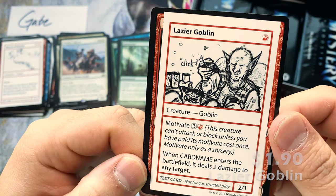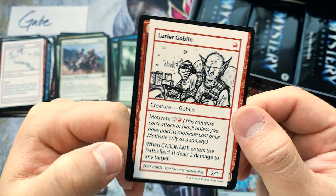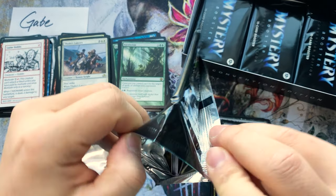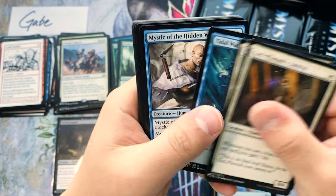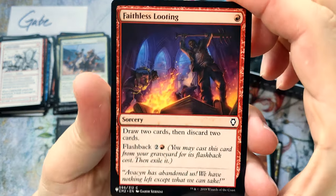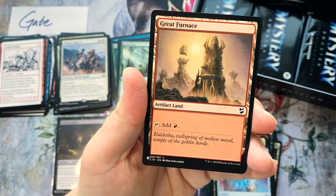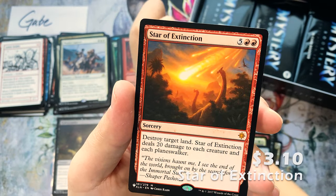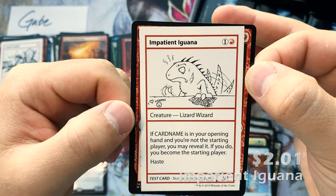Lazier Goblin — this is actually pretty good. It's basically a Shock on a stick, and if you pay four more mana you get a 2/1. Even if you don't pay the four mana, you can still sacrifice it and it still counts as a creature — it's pretty good. Faithless Looting — of course that card has been banned in Modern. The Rocks, Warm-Up, Great Furnace, Brimstone Dragon — a nice 6/6 flying dragon. Star of Extinction — I think that's a few bucks. Impatient Iguana.